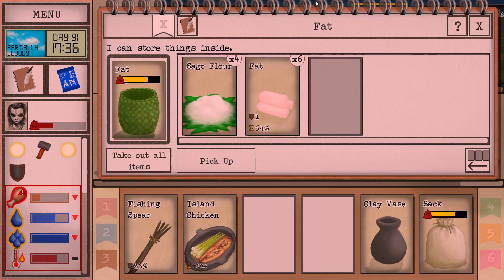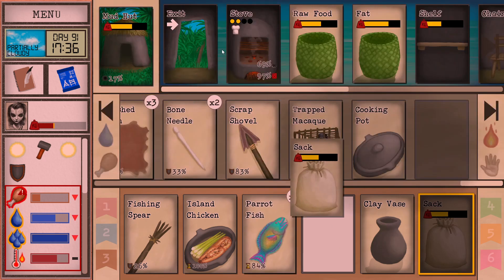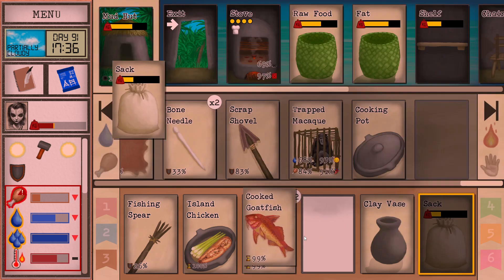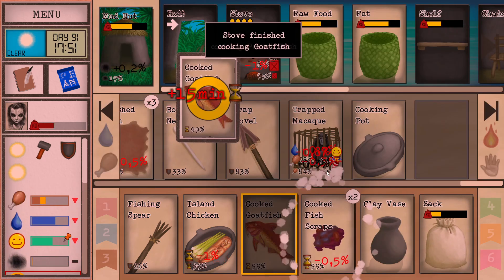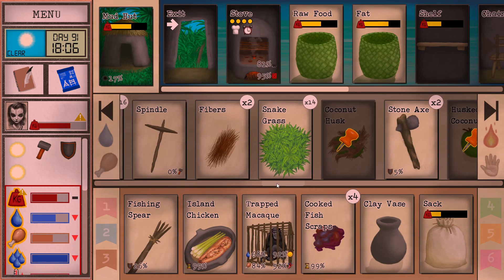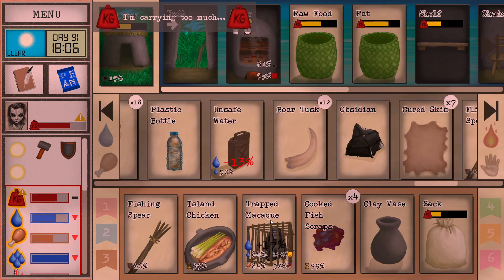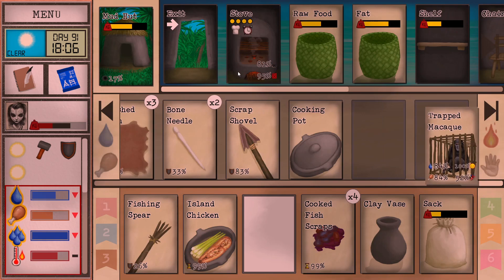Do we have any more fish? We got one there and a couple more here. Let's go eat some. We don't want it? He's a little bit thirsty, so I need to give him something to drink. There we go. More? Nope.